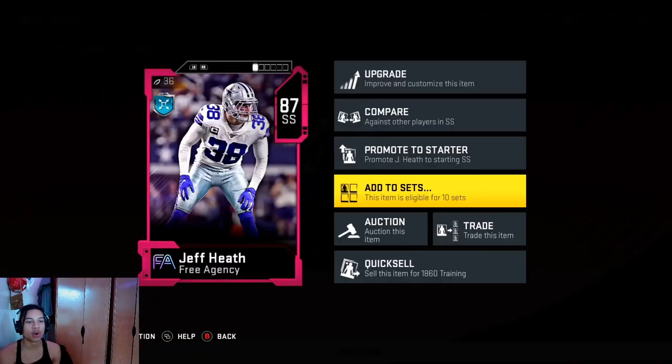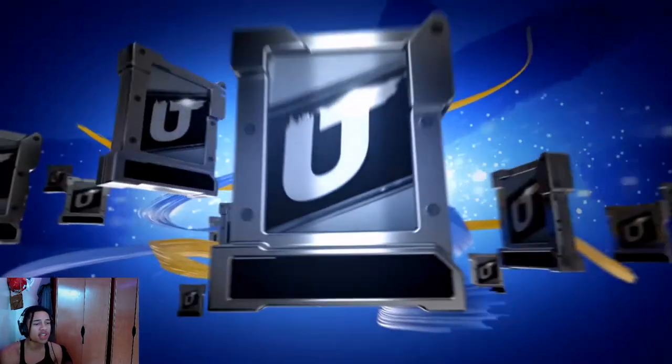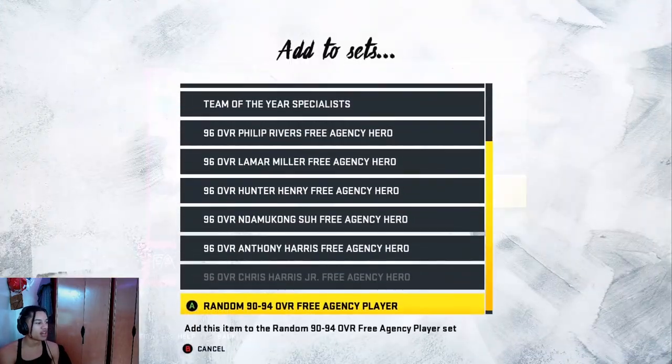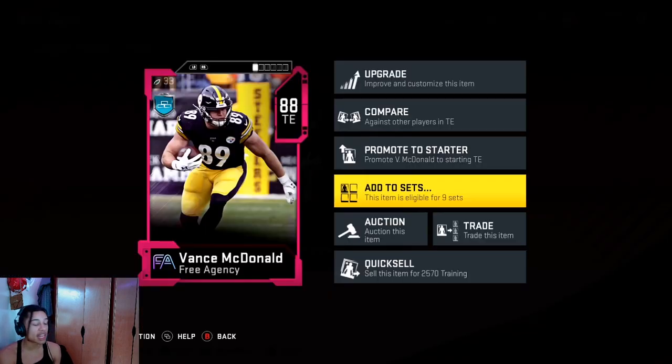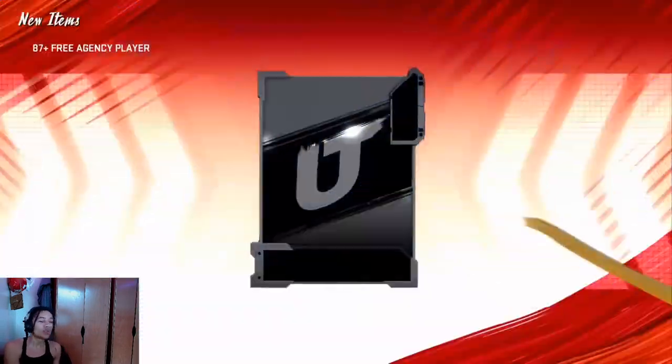I'm going to have this written down below if I'm speaking too fast, because I have a tendency to speak really fast and unclear. So this is going to be written down below for you if you need it. Now my 96 Chris Harris set is full, so if I only have around 80,000 training, I'm going to start putting the extra 87s and 88s into the 90-to-94 reroll set.